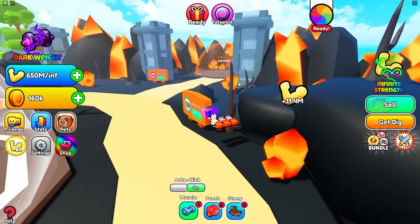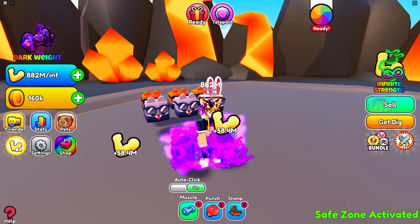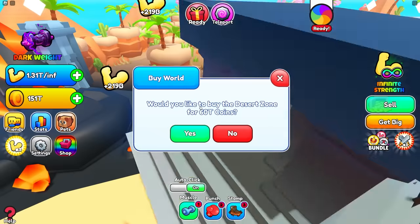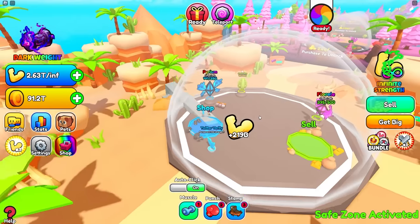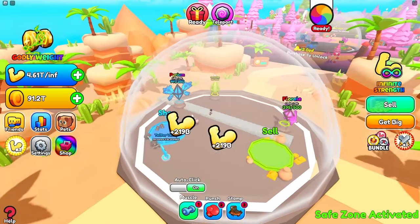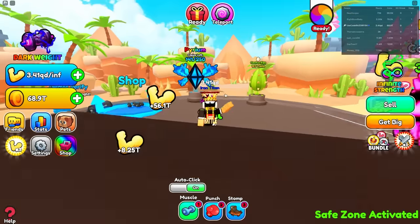We're about to be crazy OP. Just with my void dumbbells I'm almost at a billion strength — I've barely been grinding! I already got enough to unlock the next world, so I'll just keep grinding the body alters. There are just so many. I'm literally lifting a volcano right now, and I'm at QD right now.